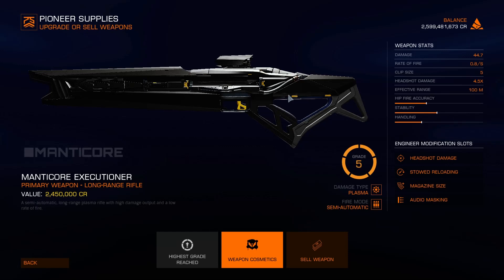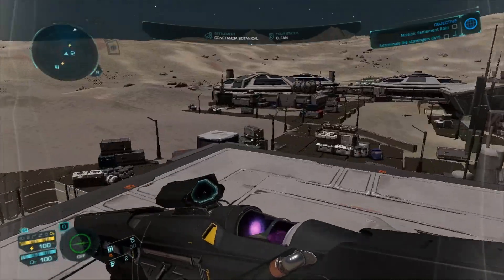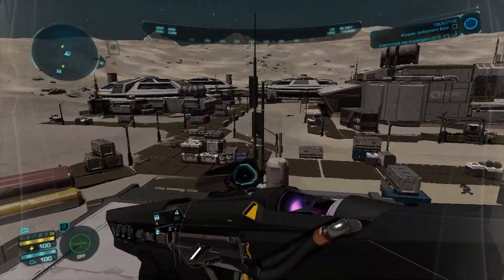Something that confuses people is that this gun doesn't actually fire blasts of plasma — no, it fires the tormented souls of unbelievers that Elrond is putting back into circulation through the use of this Manticore Executioner. I just thought I should clear that up before we move on. We are exterminating scavengers because they refuse to regard John Travolta as part of the Holy Trinity.